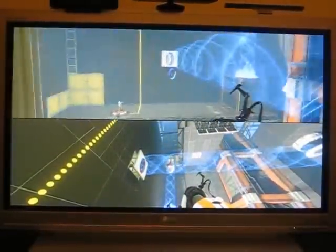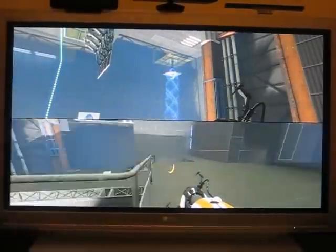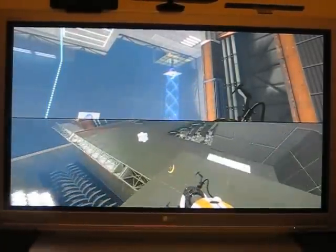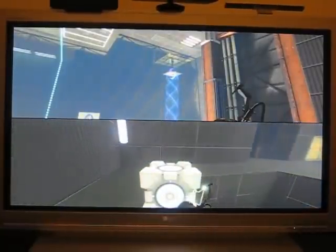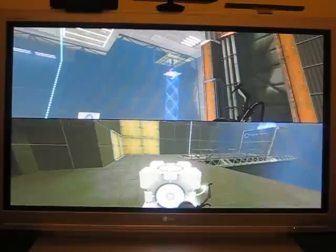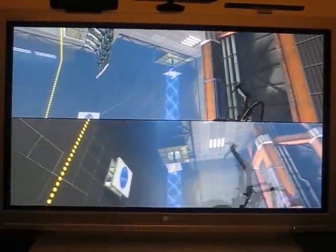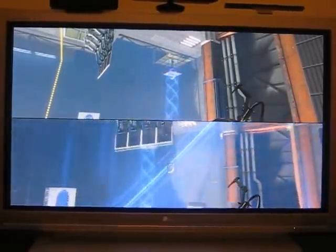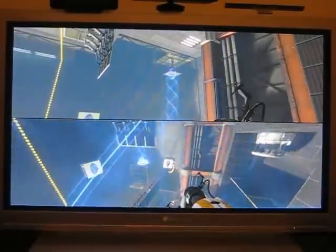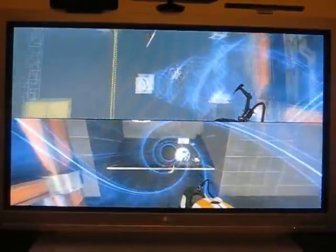Player 1 drops the cube, and then player 2 will go over and grab it again after setting up his next run of portals. Player 2 runs over, grabs the cube, puts it on the switch over there, and then does the same thing that player 1 did. He puts one portal up there and one on the ground here, lines up the angled one so he hits the wall once he falls, and at the same time player 1 creates the beam for him to fall in. Nice and easy.